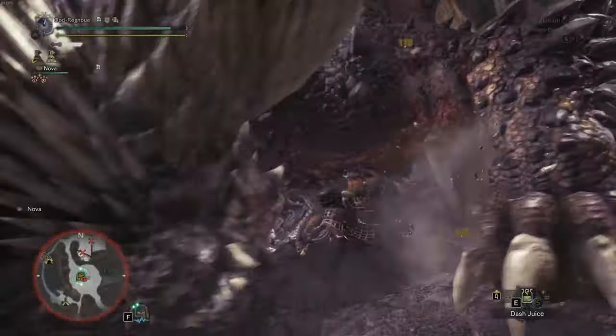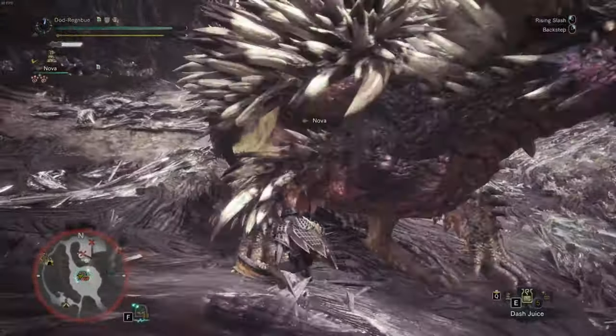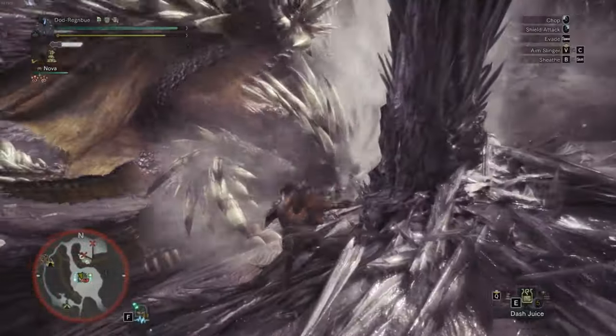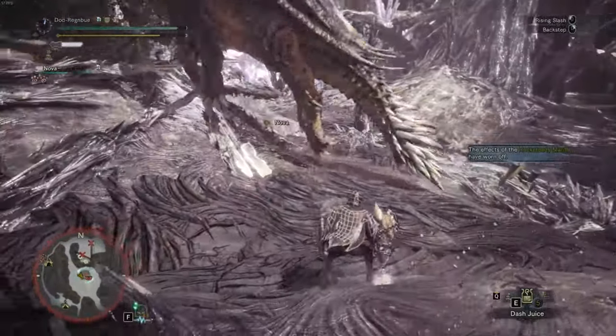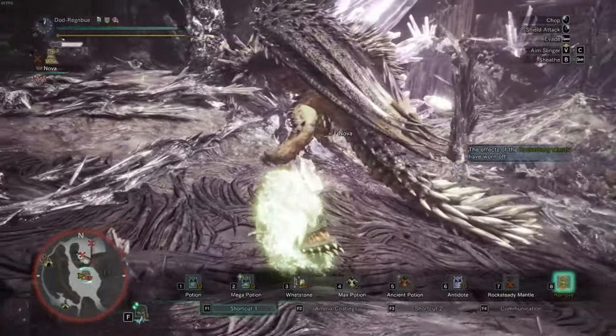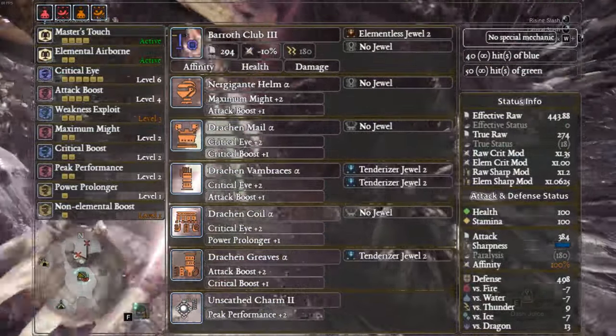Otherwise I would actually just suggest decking out the previous build — that will probably serve you just as well. You're just not going to get that Master's Touch. It depends on how you want to work it, and it is very decoration dependent, which means RNG.